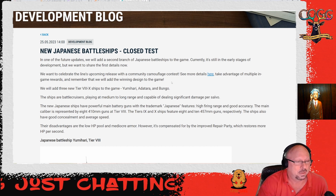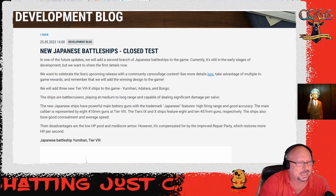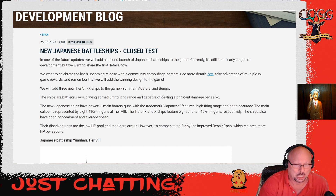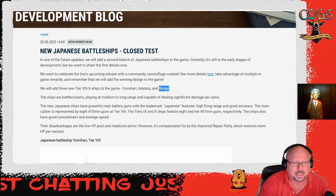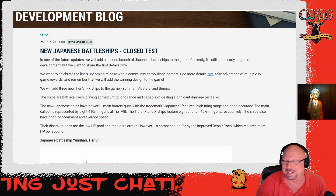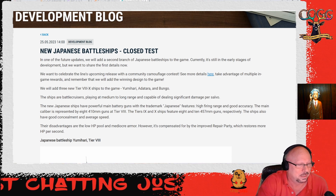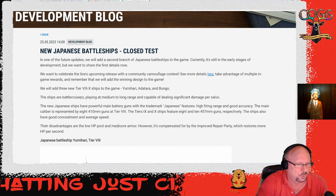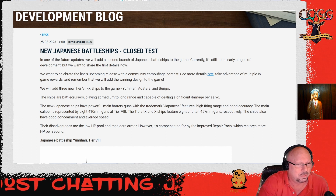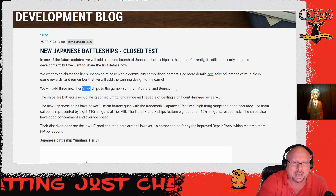They will add three new ships to the game: Tier 8, 9, and 10 - Yumihari, Adatara, and Bungo. That last one is automatically going to get dubbed 'the Bunghole,' I can already tell you that. These ships are battle cruisers playing at medium to long range, capable of dealing significant damage per salvo.